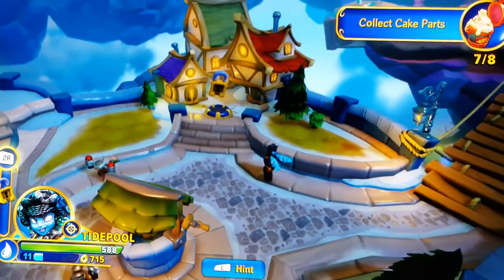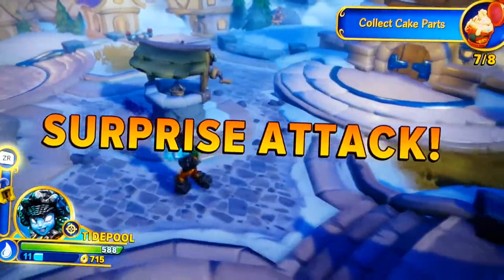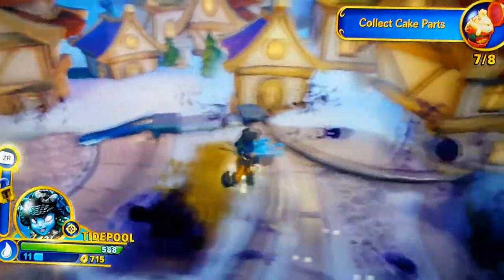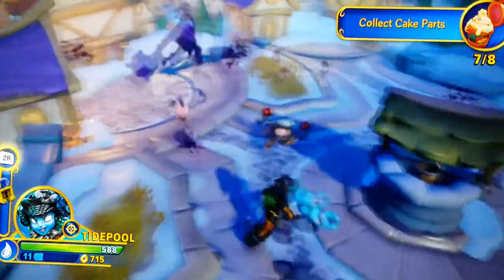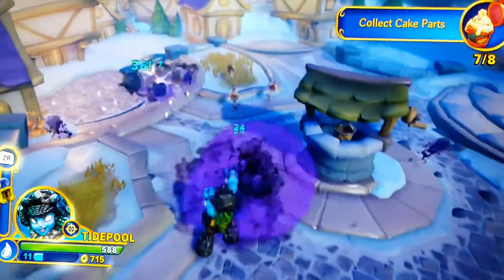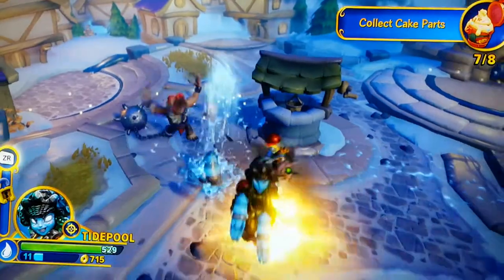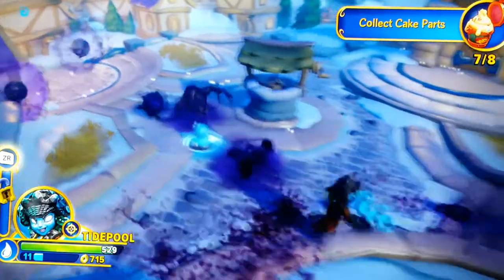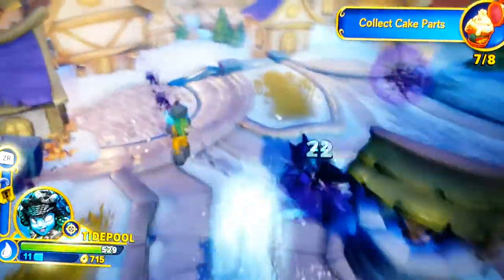Okay, as you can see we now have seven out of eight cake parts, so that was a short level. Let's do a surprise attack and get a little bonus - boom! I realized I didn't use any of my other Skylanders or anything. That's a little disappointing. There really wasn't much to that level - I'm actually a little disappointed.